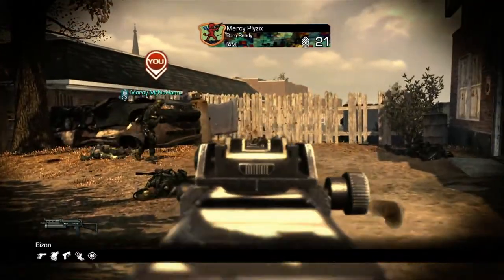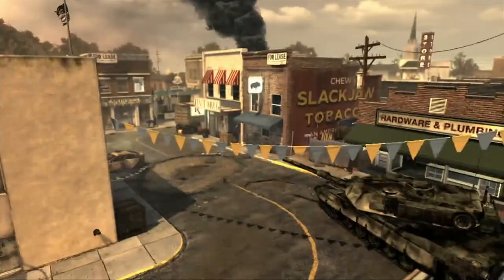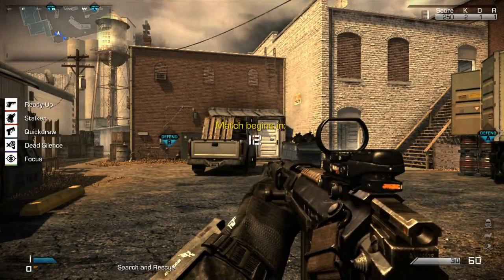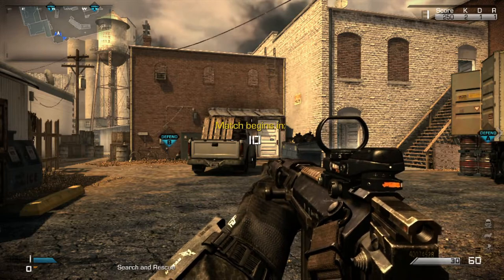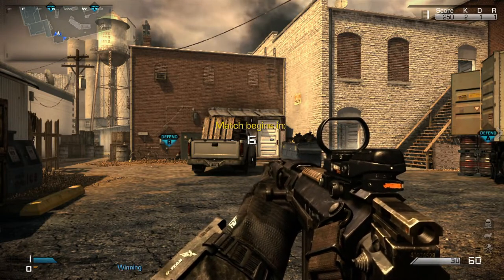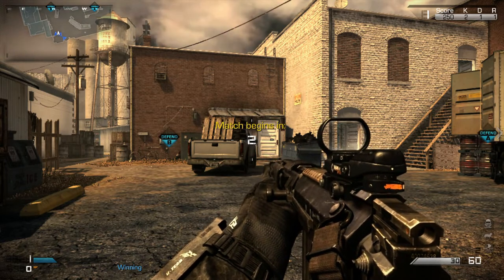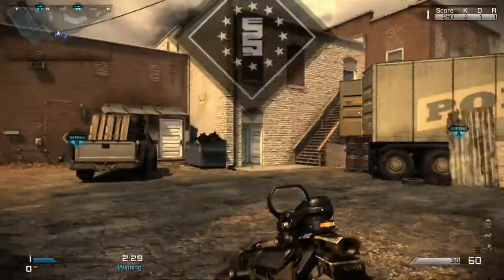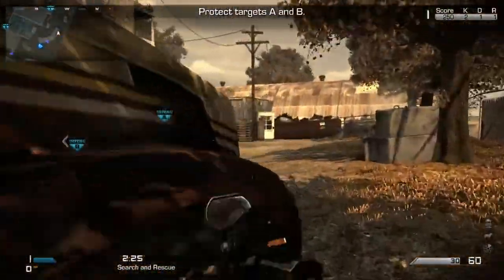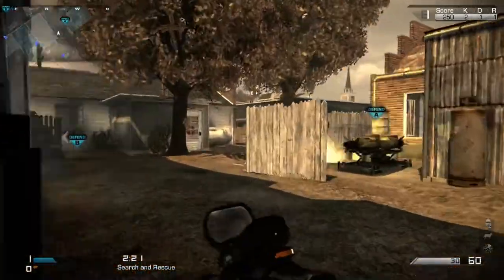For Blitz, we don't have a respawn delay yet — that's interesting — we got a score limit of 16 and a time limit of 10 minutes. Then for Domination, we've got a time limit of 5 minutes, the score limit is unlimited, and the respawn delay is 5 seconds. Domination matches will consist of 2 rounds, 1 round played from each spawn, and scores will be added together to determine the winner. In the event of a tie in score, the map must be replayed, so you actually have to start the game twice.